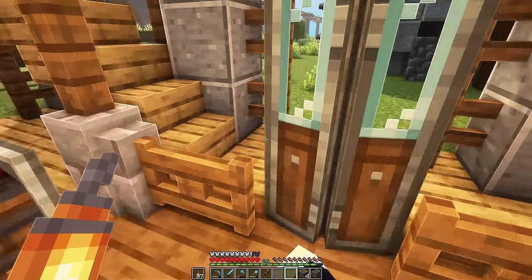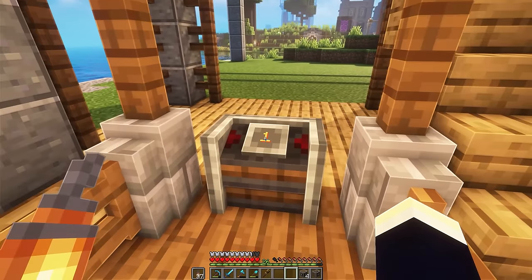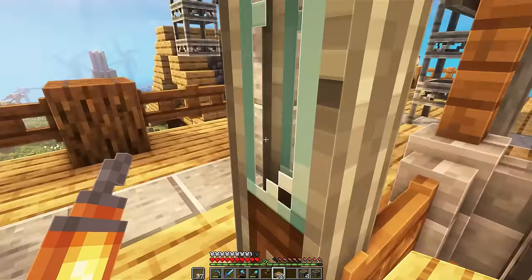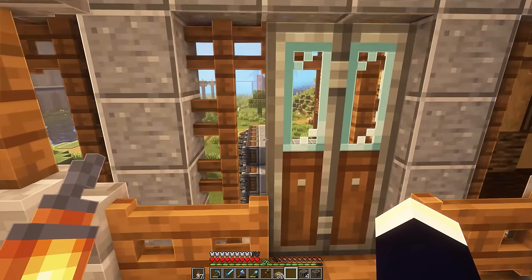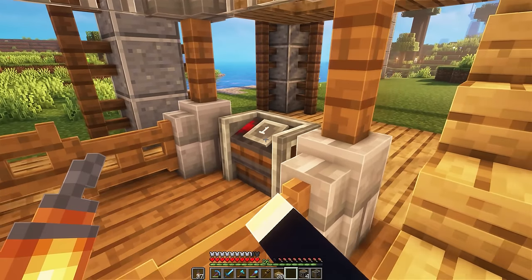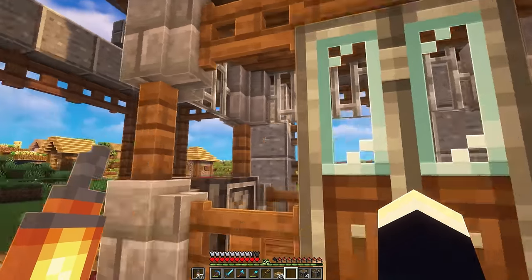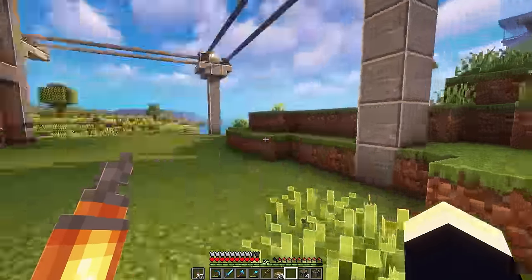Now if we go ahead and jump in, we should be able to select a floor. I believe this should be zero, and if we select one — oh my God, that is so fast. I kind of like it though — it's going to be nice and quick to get down into the mines. We've got a nice little walkway here too. If we scroll to zero and right click, we'll go all the way back down to the bottom floor. That is so cool. I should probably make a button here because if we power this, it'll call the elevator back down.